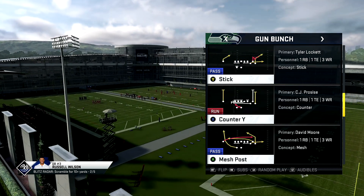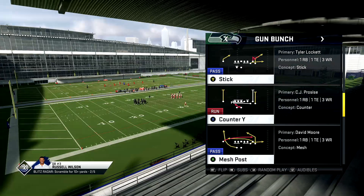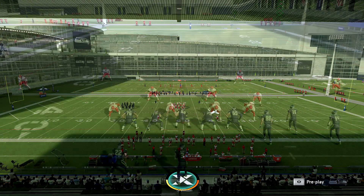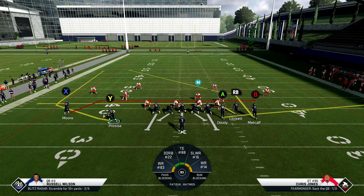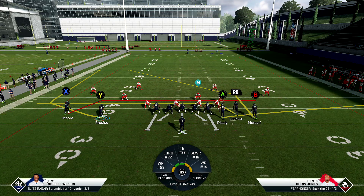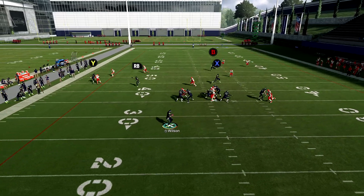The only play you need against cover four quarters and cover four palms from Gun Bunch is Mesh Post. We'll run it against cover four quarters out of Big Nickel Over G. It's very simple — motion him out. Depending on the hash and how the defense reacts, most of the time you'll be able to block your tight end and still have the blockers you need with routes on the field. I'm going to be looking left for Metcalf, double-teaming this guy, and we'll see if blocking the tight end helps.